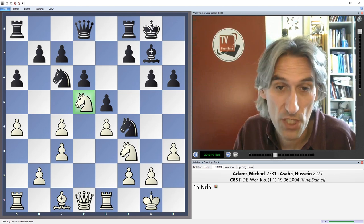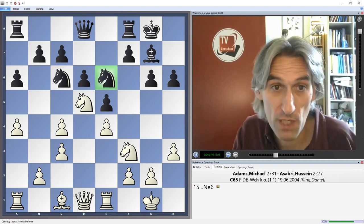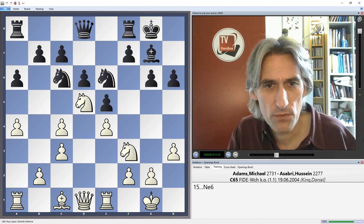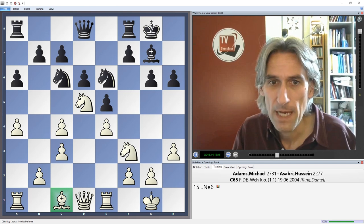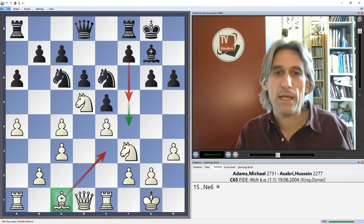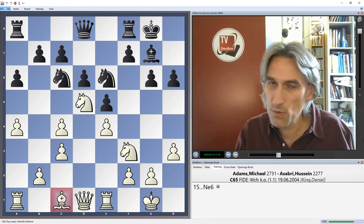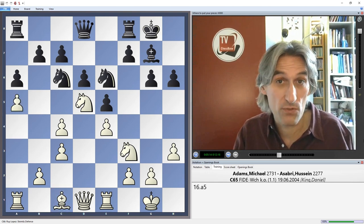Instead of exchanging, Dautov played the knight back to e6 — probably not a bad move at all, covering c7 and important squares across the board. A5 from Adams. There's no need to develop the bishop on c1; it's on a perfectly good square. If it came to e3, it might tempt black into playing f5, because black may be able to gain tempo later with f4, and with the bishop on e3 white needs to cover e4. No need to move that bishop — but Adams does want to gain space on the queenside.